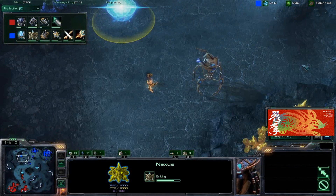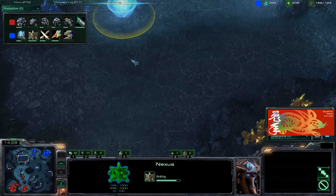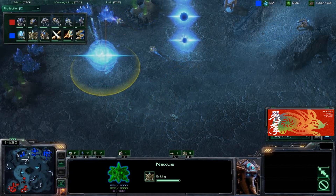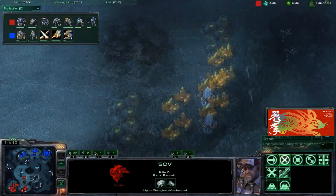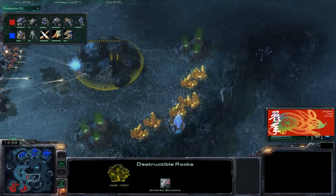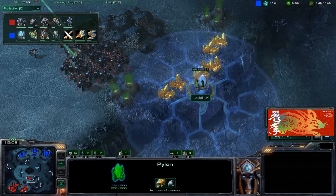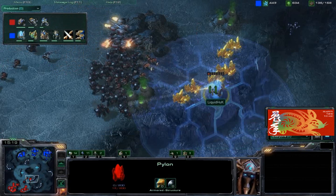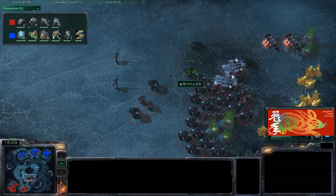The Terran player will see the third expansion. There's a funny animation where a Marine lost a leg and an arm but was still burning — and held on to his gun even when he died. Heart still hasn't destroyed the proxy pylon yet — he's killing the destructible rocks but now spots the proxy pylon and will definitely kill it. Hux isn't doing anything special with it anyway since both players decided to macro up and head into a late game.